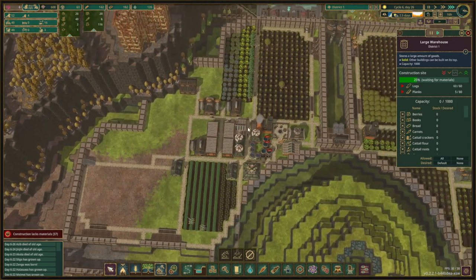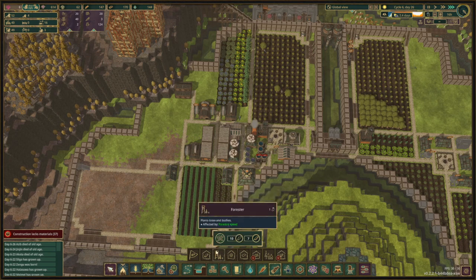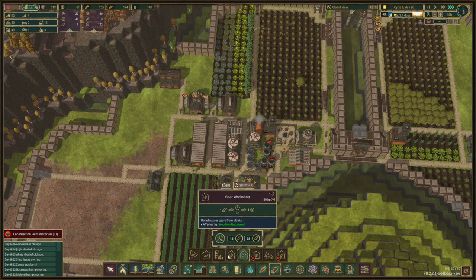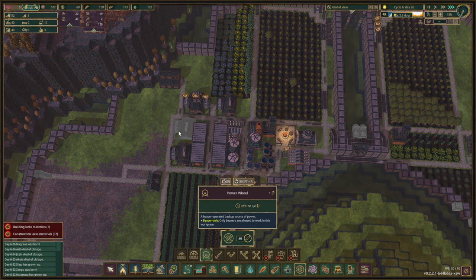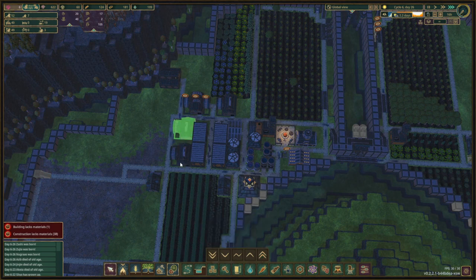We have three unemployed beavers. I am thinking of making another plank factory because we're using a lot of planks. So we do another plank right over here and give it some power. That should be okay, and we're gonna give that priority because we need to keep making planks.